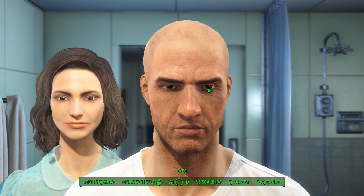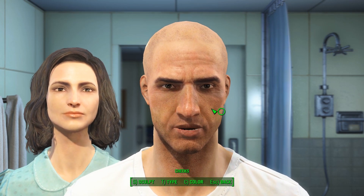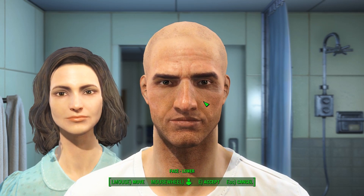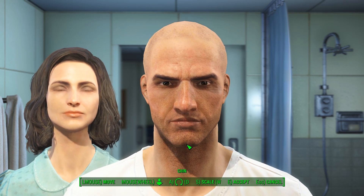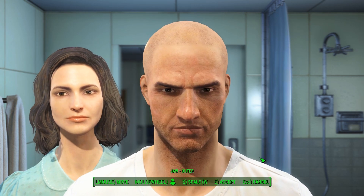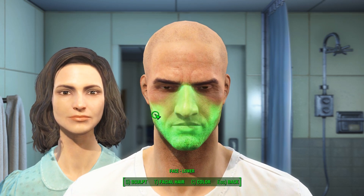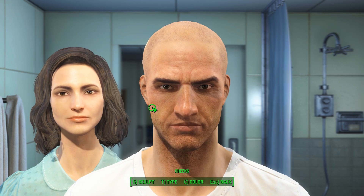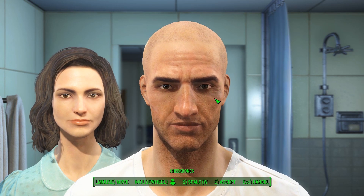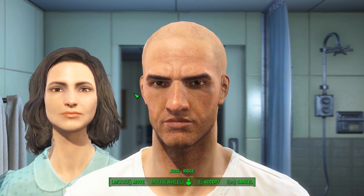Kind of like so — you want to kind of put him under the eyelids a bit. Then pull up his cheeks; we want to pull him in to where you kind of start to see his cheekbones. Pull his cheekbones in and up like so.